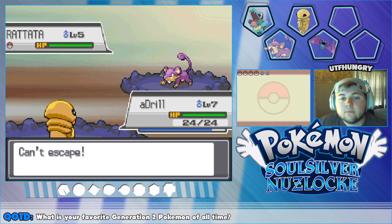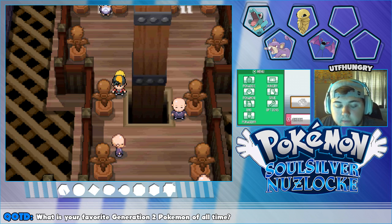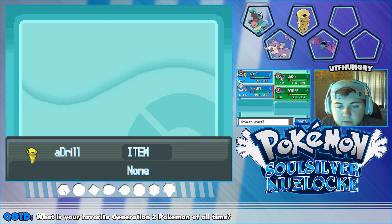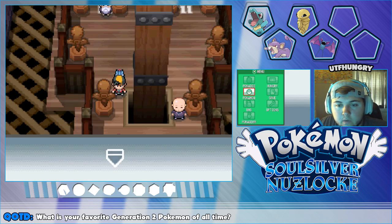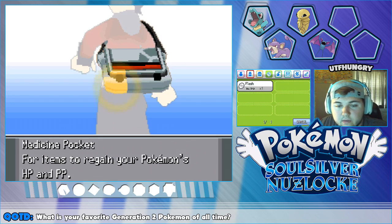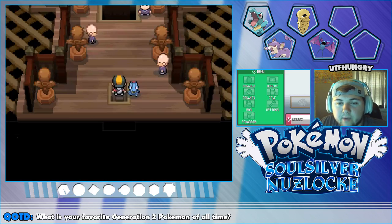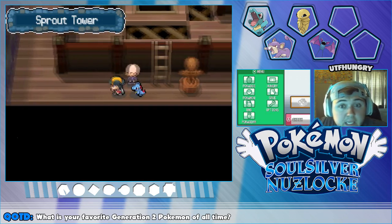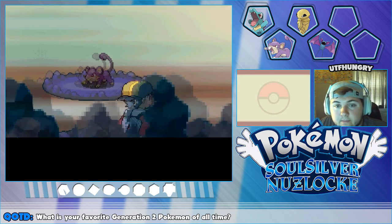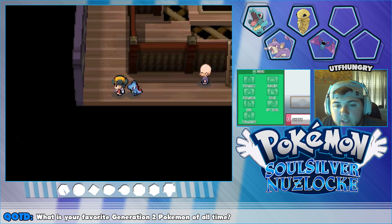The Gym Leader, Falkner, probably would be tough — but oh god, Whitney later on... I'm calling it now, I'm going to overtrain everybody by like five levels. Even years ago, Whitney was just aggravating. I didn't even see what the Elder gave us — it's Flash. There's another Rattata encounter — can't escape, fast forwarding. Alright, let me swap who's in front: Adriel no longer needs to be there, we'll put Stream out front.